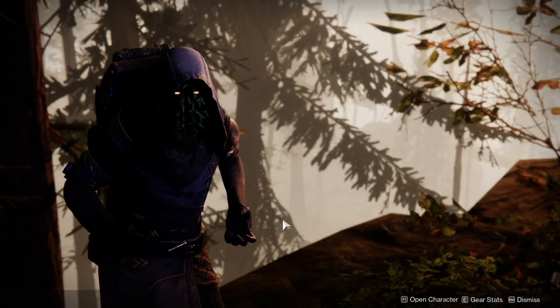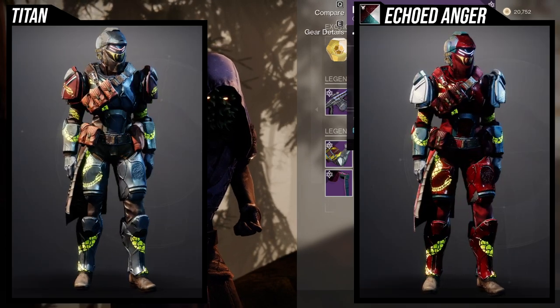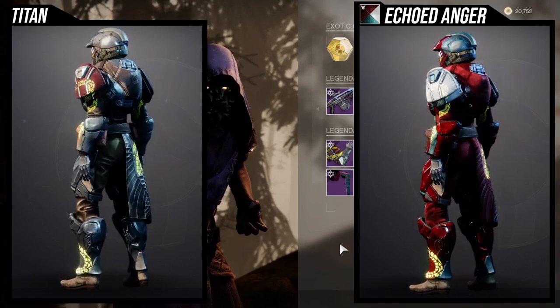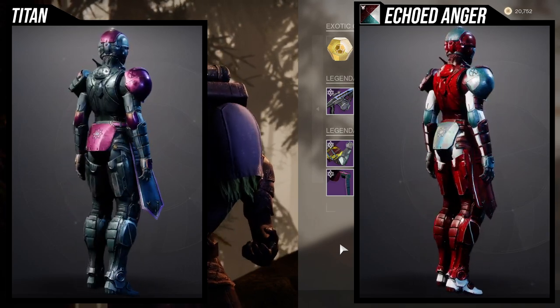Xur is in the Winding Cove in the EDZ. He's currently selling two armor sets: the Illicit Sentry armor and the Pathfinder armor, which is really cool. I'll show you both armors right now and how they shader, so we can get that out of the way because I don't want to look at two armor pieces while reviewing.